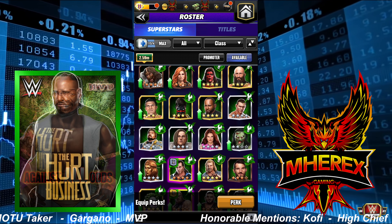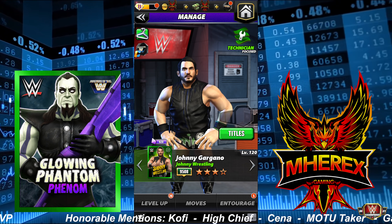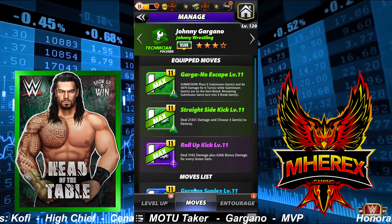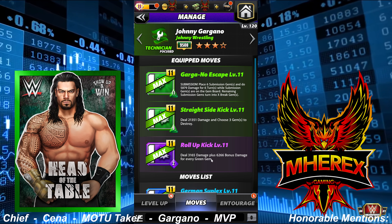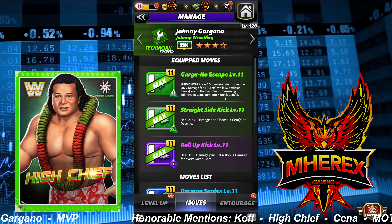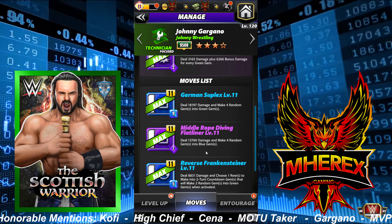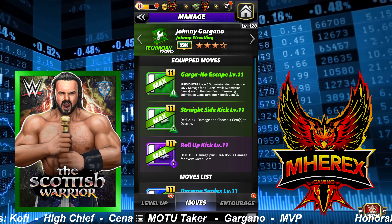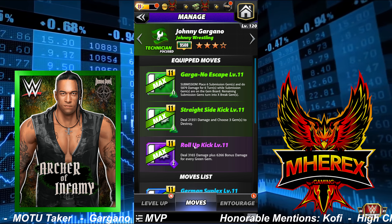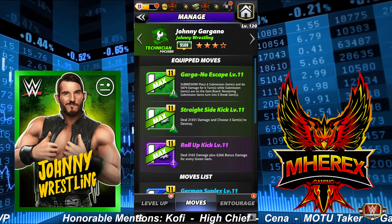Gargano had a short reign where him and Champa were really crazy with their Showdown link and all the green gem damage. Gargano can still do a lot with that tag link and without it — if you buff your green gem damage, the Roll Up Kick can get really nasty. He's got a sub that leaves a bunch of X breaks, choose to destroy. He's very polarizing though — people either love or hate him, and the ones that love him really really like this card.